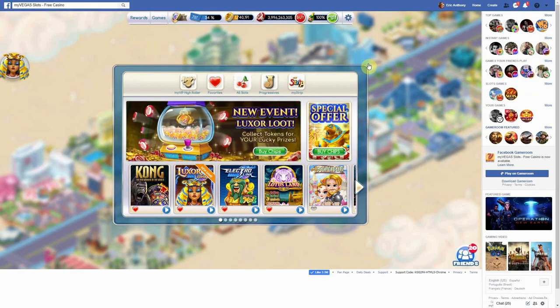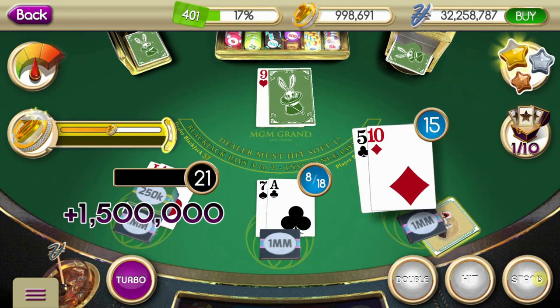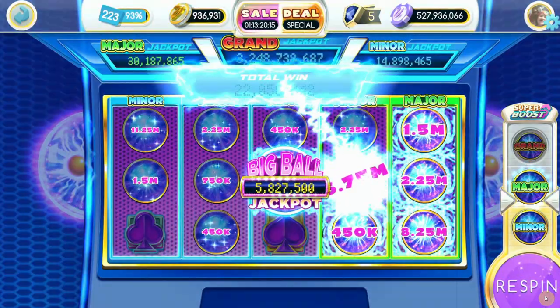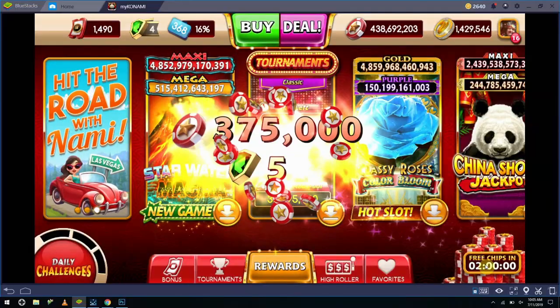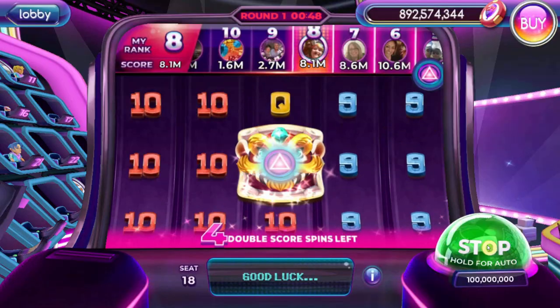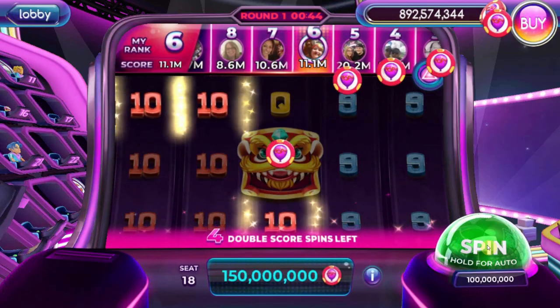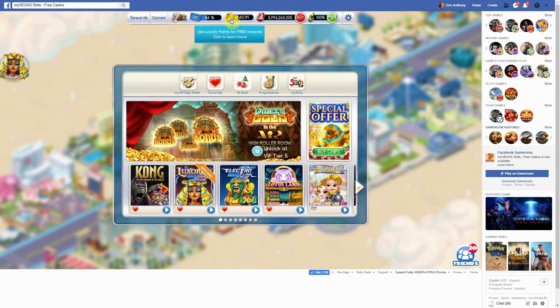To get started with redeeming the free room rewards, you have to make sure you have enough loyalty points first. You can do this by playing MyVegas Blackjack, MyVegas Slots on desktop, MyVegas Slots mobile, My Konami Slots, or if you're really committed, Pop Slots too — though I wouldn't recommend Pop Slots.